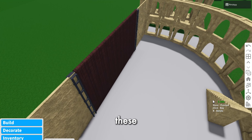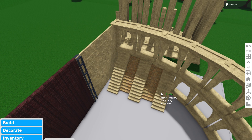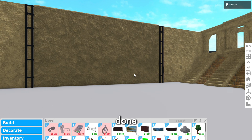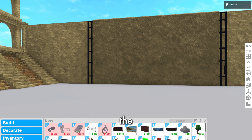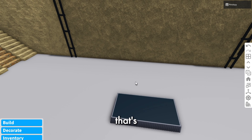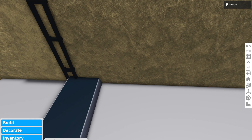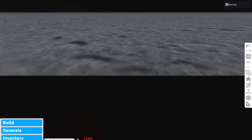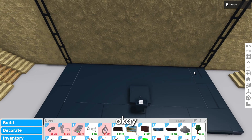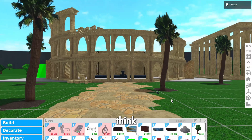I'm also gonna add these stairs, so the editor will speed that up. Now that we've done the backdrop, I think we could go on to the actual stage. I think our stage is ready so far — it's good, it's cute.